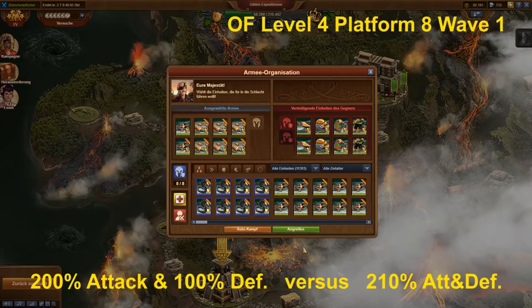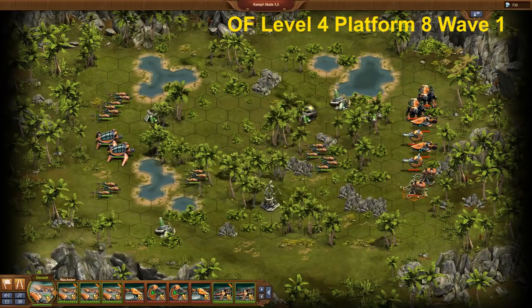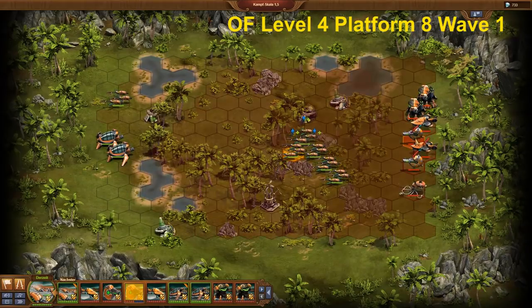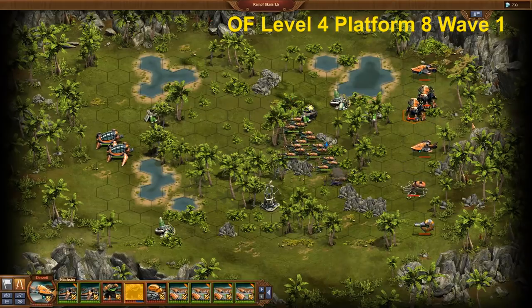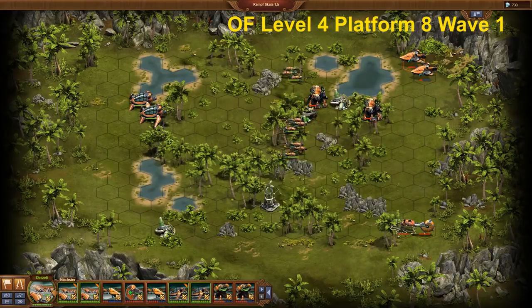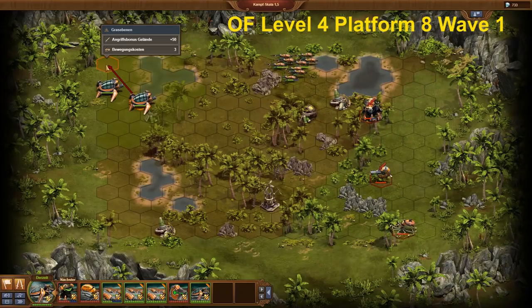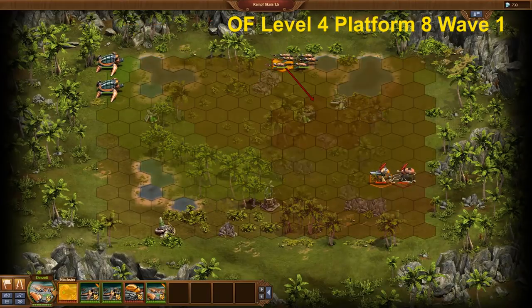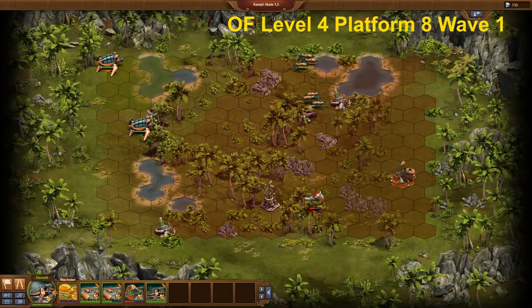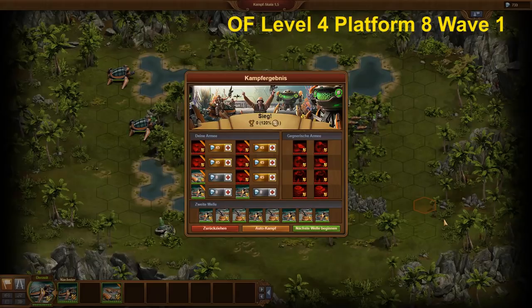Platform 8, Wave 1. On Platform 8, the second wave contains artillery only, with only the split between turrets and Medusas changing. We already know such fights from other ages — the same platform in the contemporary era worked with the same strategy. A single flying unit has to make its way through to Wave 2 and the battle will be won. The flying unit of the Oceanic Future is the glider. The strategy is a mix of a wild attack using the swarm ability of the gliders, with a careful approach as we need to let at least one glider survive Wave 1. Everything else doesn't matter, including the number of lost units.